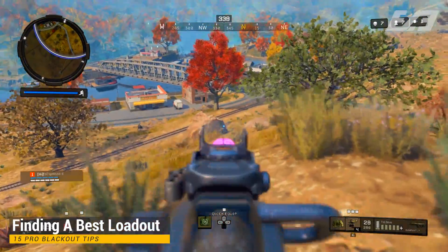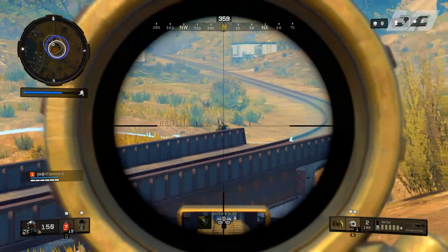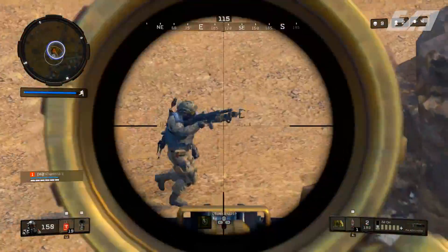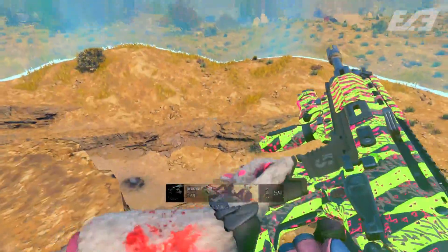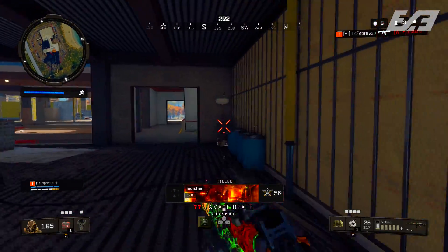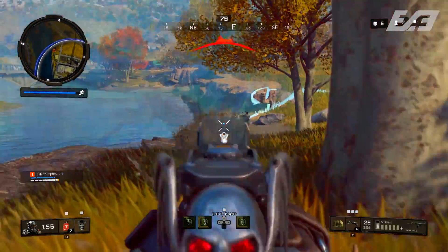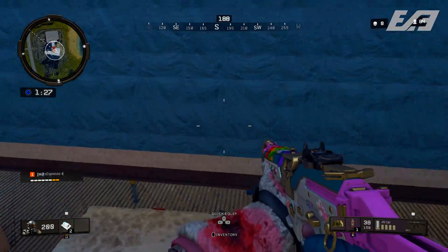Once you've cleared an area and start thinking about mid to late game, focus on finding your weapon loadout. The best setup is a mid-range and a long-range weapon — like a rifle and a sniper or tactical rifle. The best choices for damage output start with the Rampart at 46 DPS, the KN-57 at 40 DPS, then the ICR-7 at 37 DPS with minimal recoil, and the Vapor XKG with a slightly higher fire rate but same damage output. Grab one of those and you'll be relatively set.